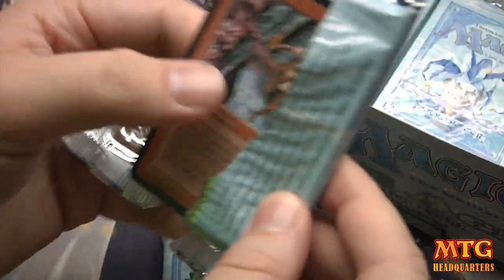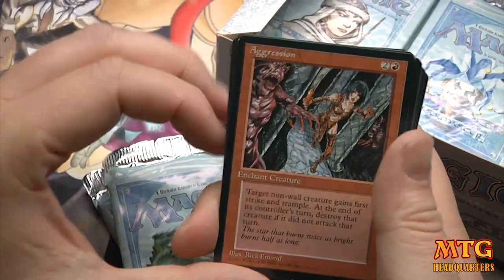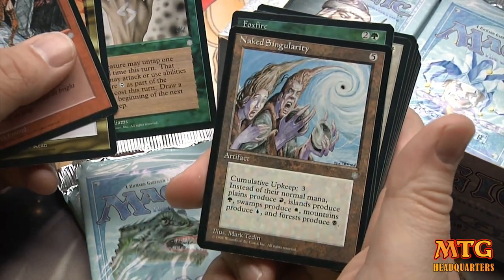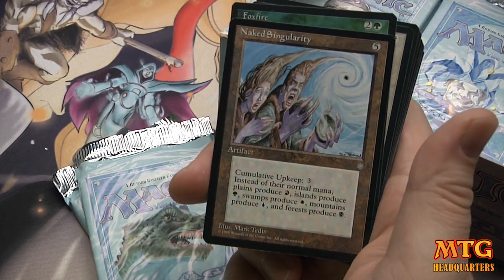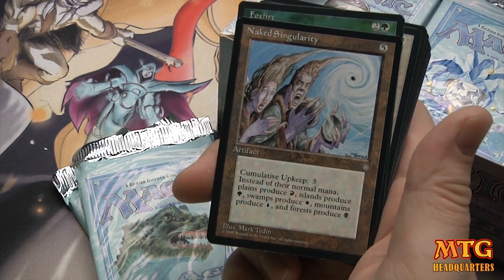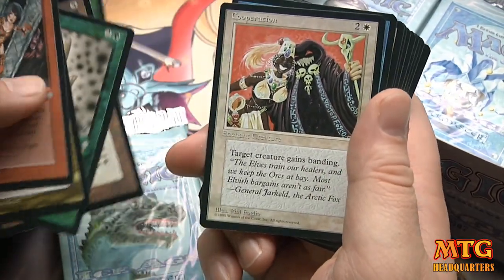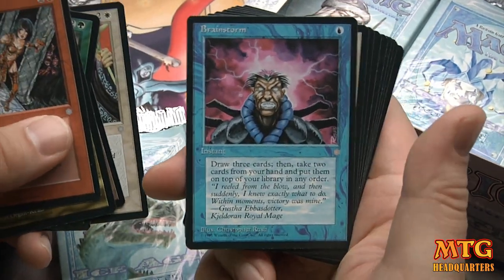Some stuff that's actually really expensive, like Alpha or Beta — Alpha's coming up, Beta I've done, Unlimited. Aggression, Spectral Shield, Touch of Vitae, Naked Singularity: 'Pay 5, cumulative upkeep 3 — instead of their normal mana, Plains produce Mountains, Islands produce Forests, Swamps produce Plains, Mountains produce Islands, and Forests produce Swamps.' That's hilarious — Foxfire. That card would just be fun to bust out at a kitchen table match. Cooperation, Brainstorm — oh yeah, this is legit!